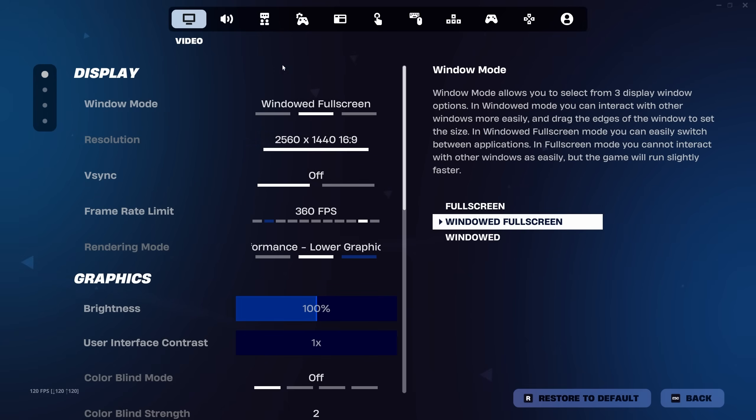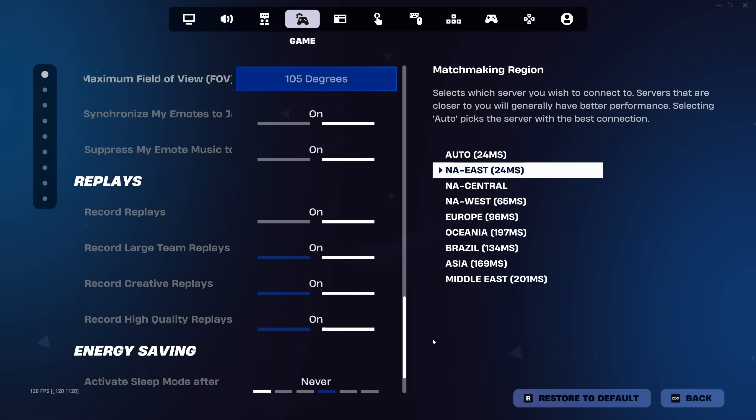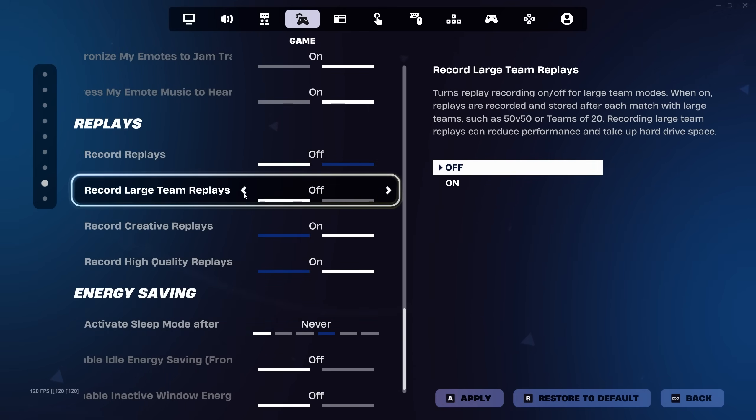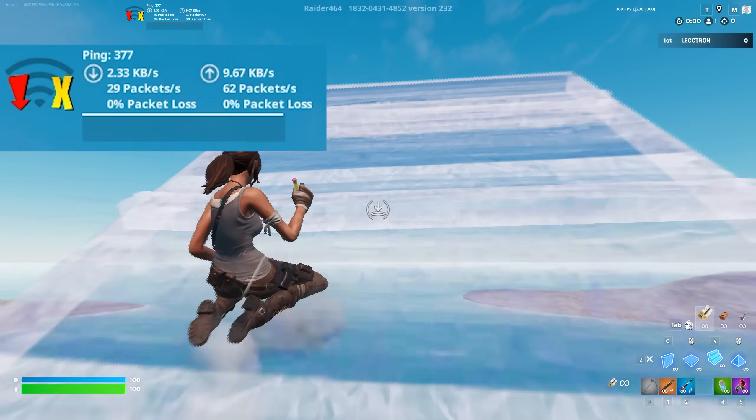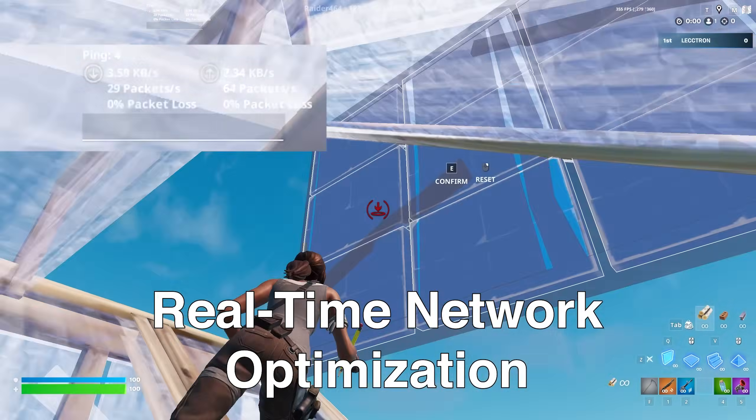For the last Fortnite optimization before moving on to the essential Windows tweaks, go to the game tab at the top of the settings, scroll all the way down until you see the replay section, and disable all the replay options to free up resources for your system. However, FPS means nothing if your ping sucks, and this is where real-time network optimizations come in.